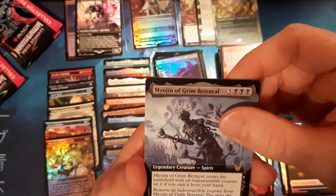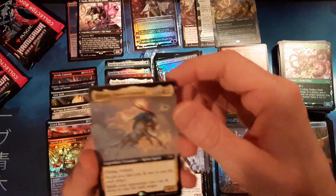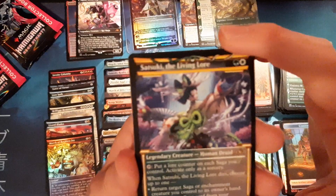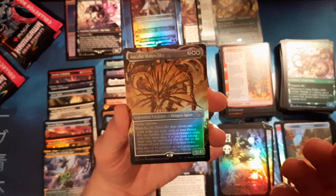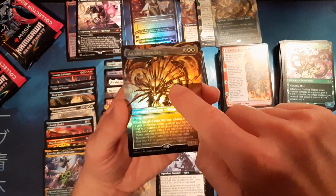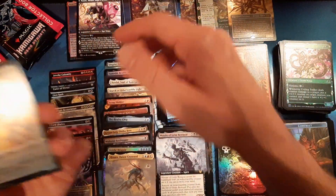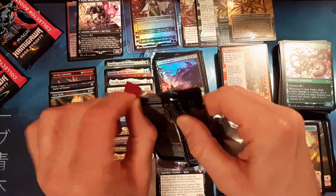Invoke Despair again — not worth a dollar. Myogen of Grim Betrayal — decent art but not a big hitter. Hinata again — getting a bit up there in price. Extended Satsuki the Living Lore for soft glow. And Ao — yesterday mine wasn't foil, this one is foil. Not gonna complain! So we've got seven mythics now with three packs left.